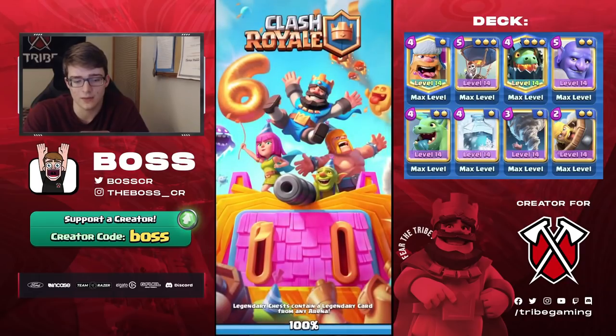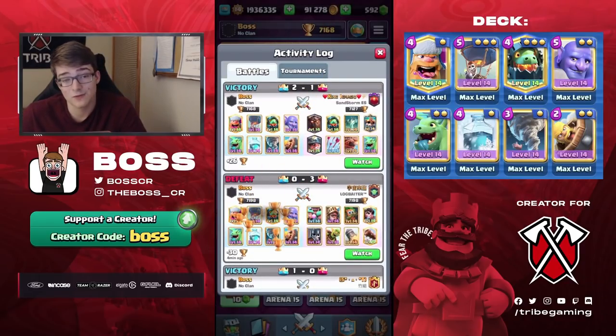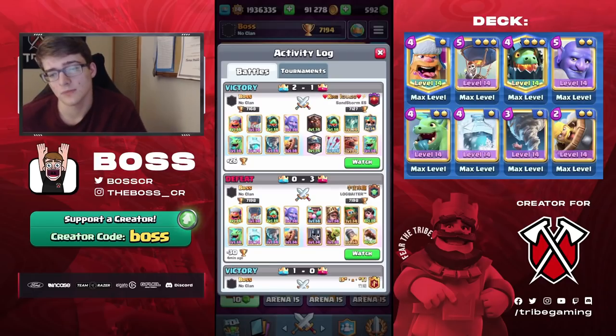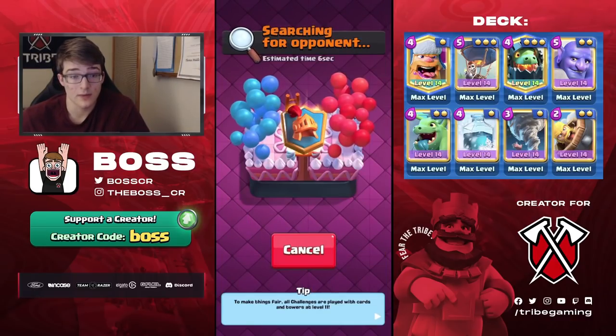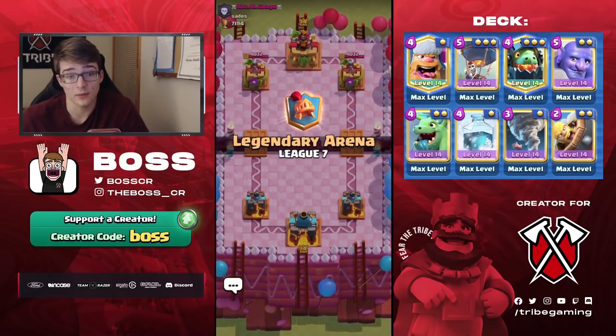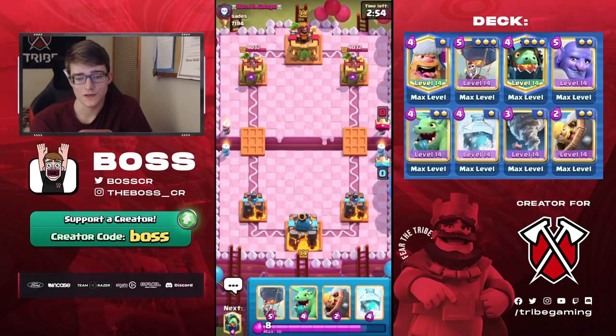We got a little lucky because if that Inferno Dragon had stayed where it was, he would have had a really good chance of taking the tower — look at our King Tower, really low. I'd say that was a pretty good matchup for me because he doesn't have reset on the Inferno Dragon. His Flying Machine and other cards can get value since I don't have a direct spell, but still a good matchup overall.